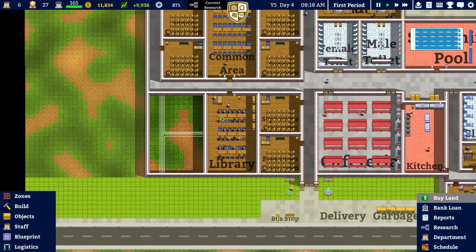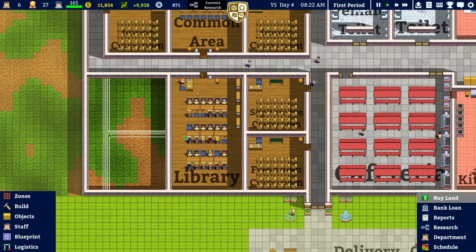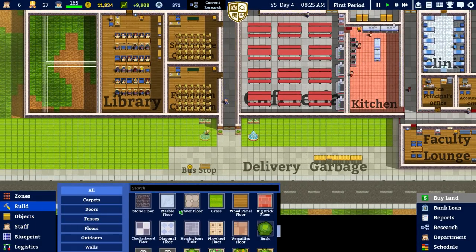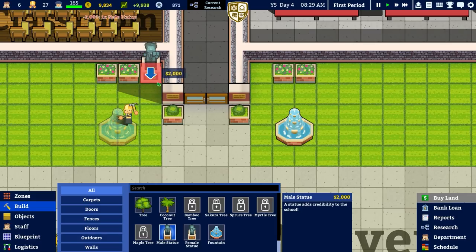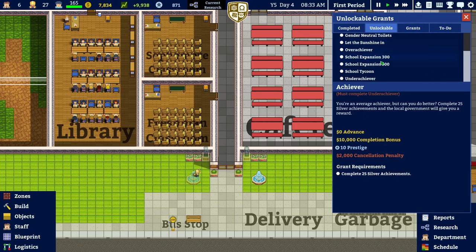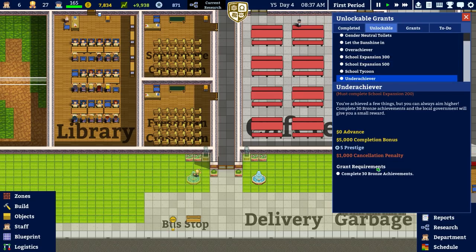Before the end of this academic year I want to build two classrooms — the freshman and sophomore classrooms. Before that, let's go to the building menu and place some statues. We have a male statue and a female statue, and I'm very tempted to put them in the corners here. That will give us a little bit of prestige — no money, but at least that'll be done.